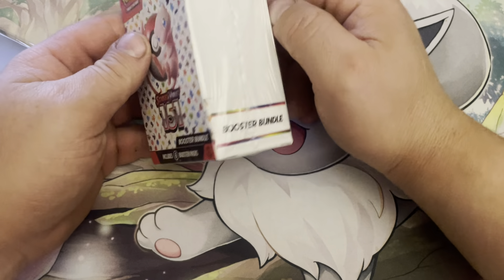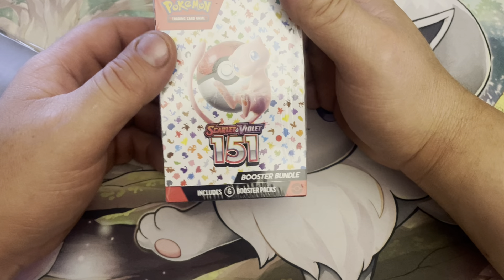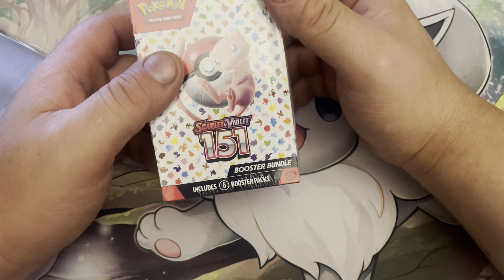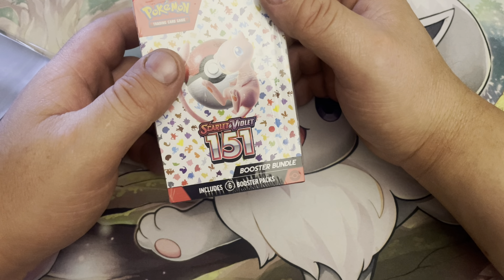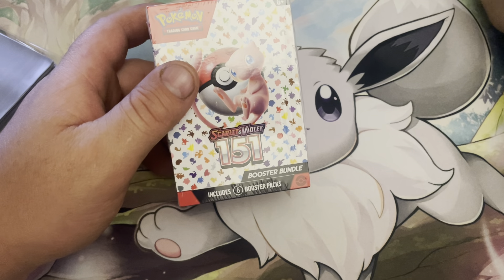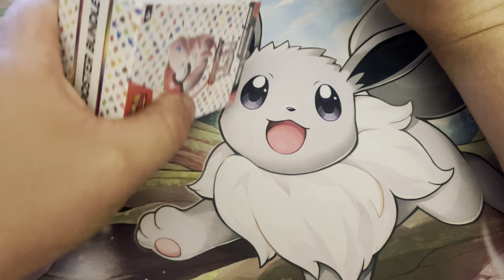The regular Build and Battle — so there isn't a Build and Battle for this set, but like any regular set, the Build and Battle comes with four packs and then the evolution card deck, which was 23 cards but now they made it an even 40 cards, as they included basic energy with it too. So pretty cool.